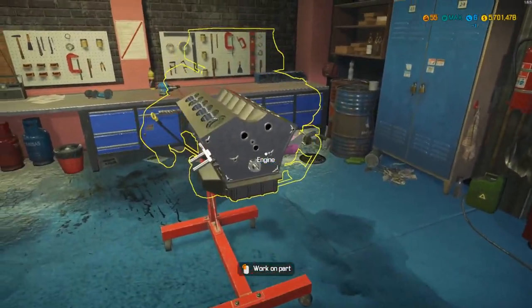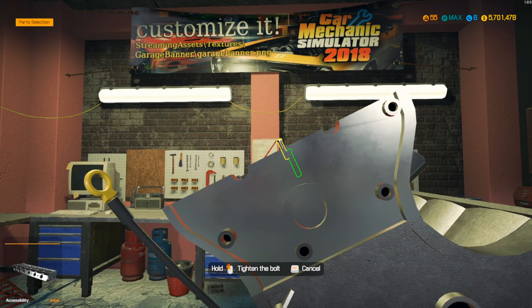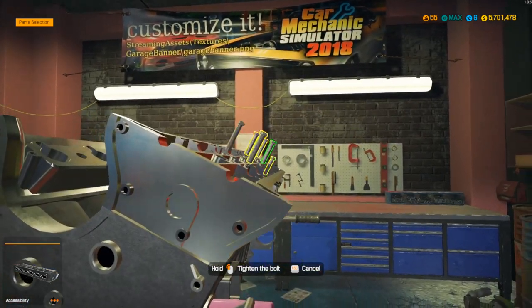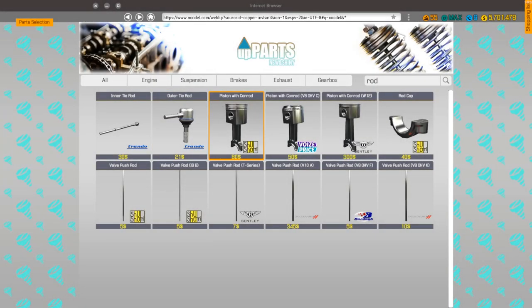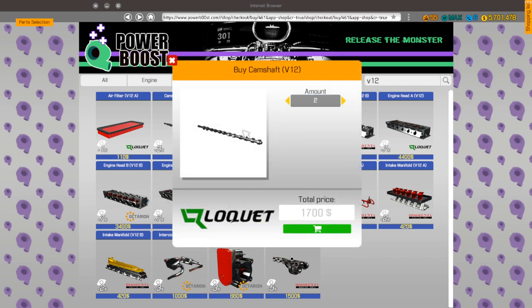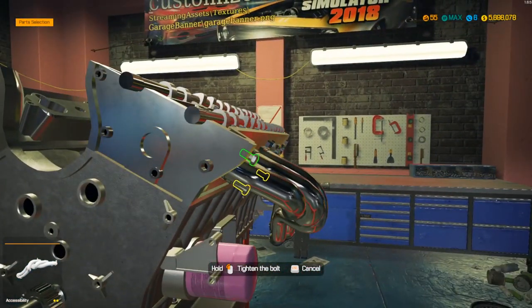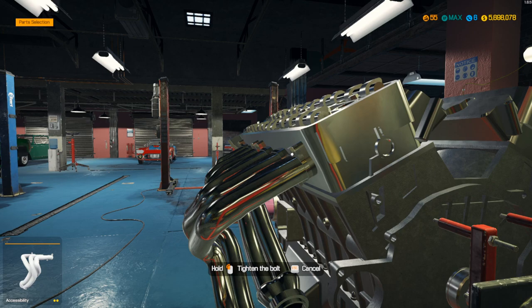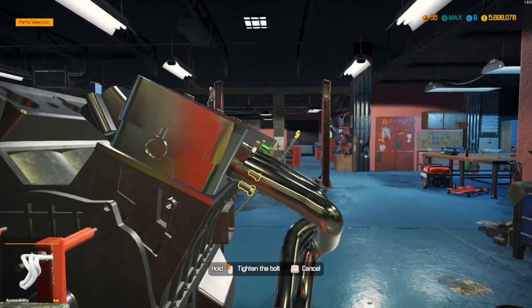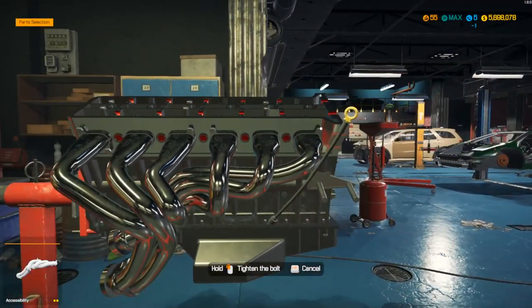Alright, the whole bottom end is done. Now it's time for the top. I've got the correct heads — which is really really good because that would have been about five grand. Looks like we need V12 camshafts — just the straight V12, not the performance ones, so I saved myself a lot of money there. Looks like I already have a full extra set of manifolds — not sure where from, but that works.